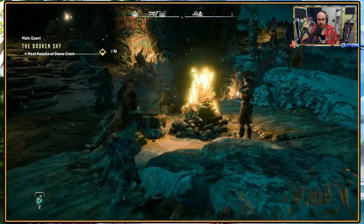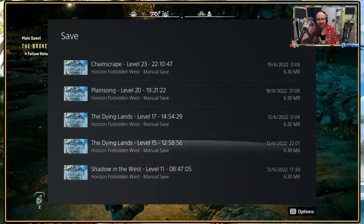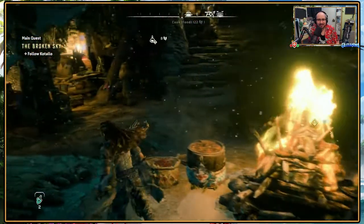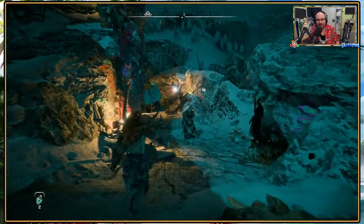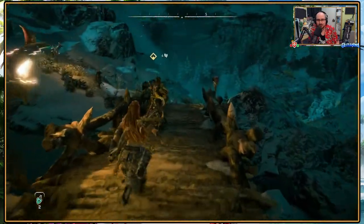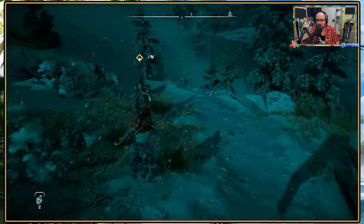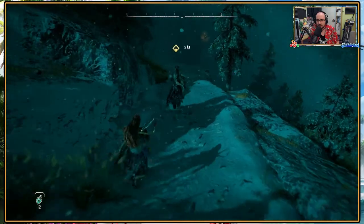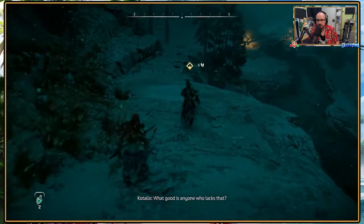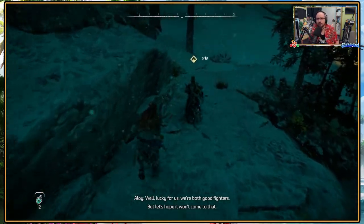Matching marks for you and me. Can I save first? I just realized I haven't made a save in quite a long time — like an actual manual one. How would you convince Takote to send his challengers? I wouldn't. To knock the respect of the blade and the strength of the fighter who wields it — nobody does anyone who lacks that. Well, lucky for us we're both good fighters. But let's hope it won't come to that.